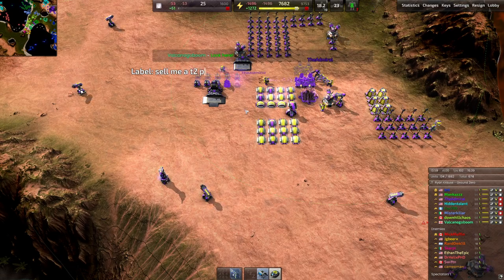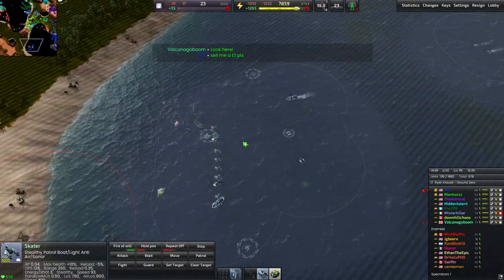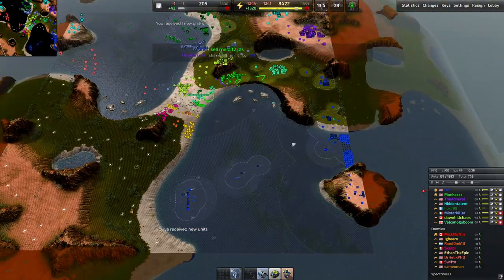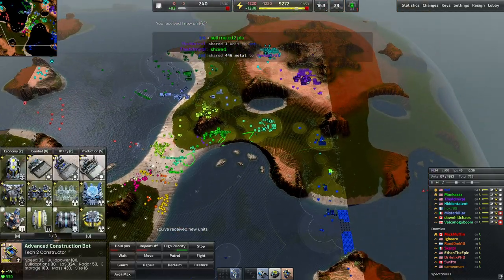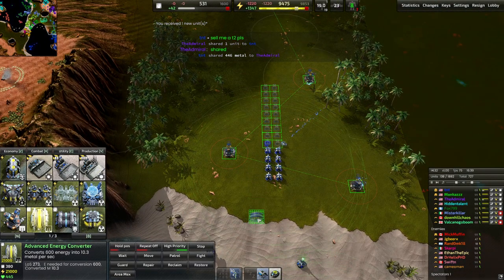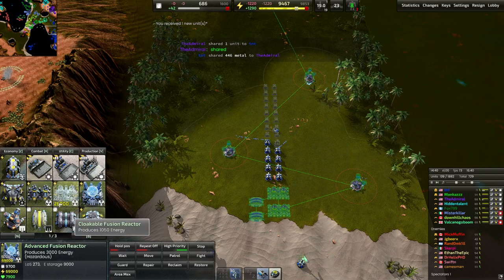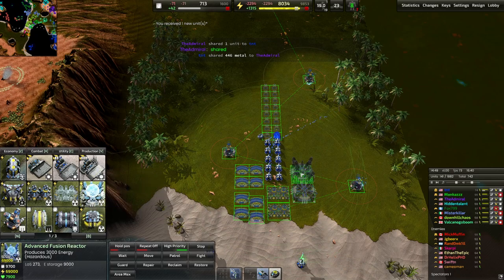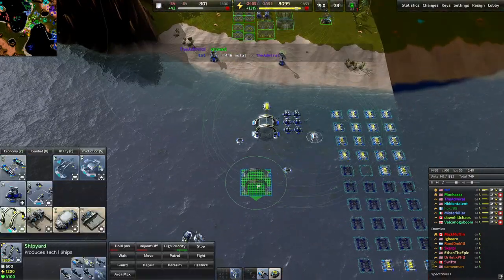Someone sent me a T2 plus — I'm supposed to pay for that but I appreciate it anyway. You need to build two of these, then two of these, two more of those, and then start advanced fusion — start that, another advanced fusion, start that, another advanced fusion. There we go. That'll be our economy basically set for however long. I didn't leave myself much room over here, did I?